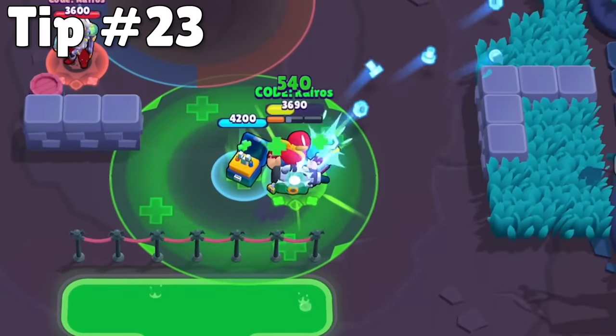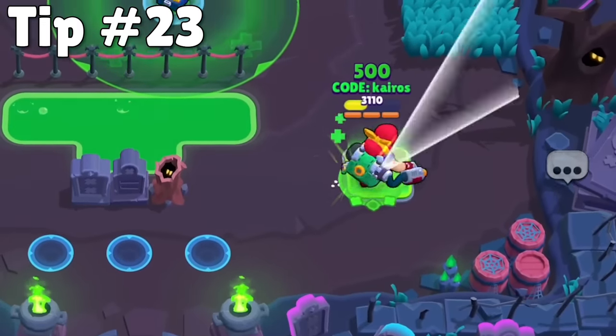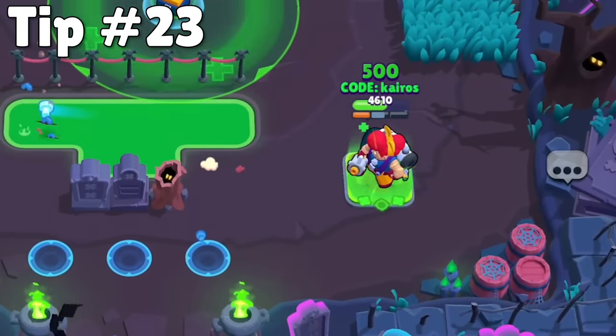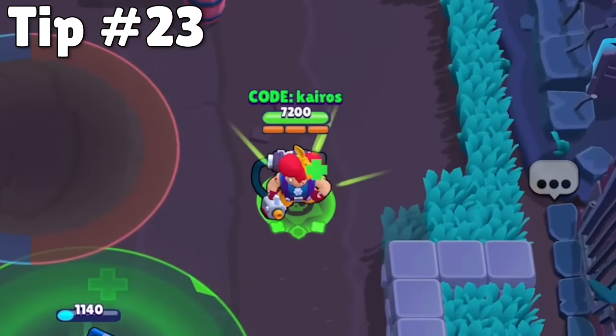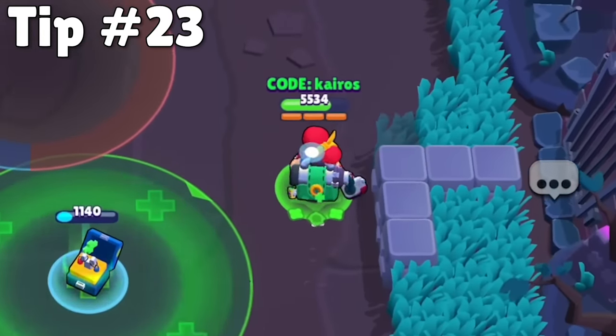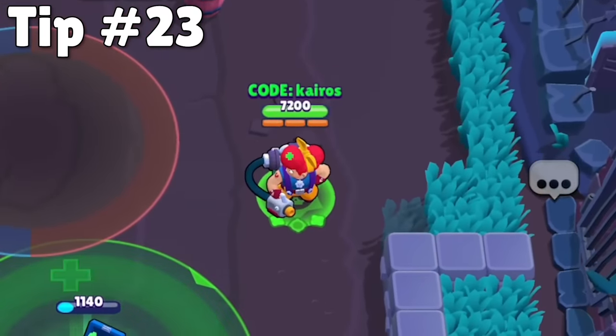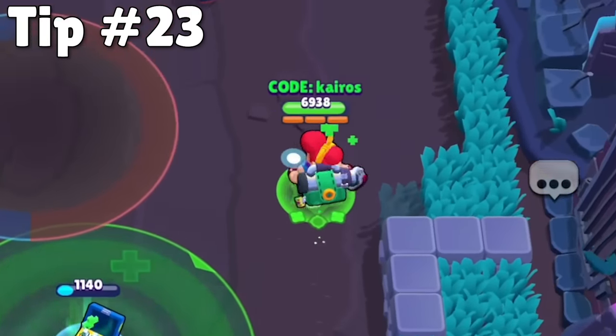There are three ways to heal in Brawl Stars. One is through healing abilities. Second is by standing on a healing pad, but the most important is natural healing. This happens when you have not activated any abilities or taken any damage for a few seconds. It's almost always better to fall back and heal than it is to die and have to respawn, because dying actually allows enemies to control more of the map, so you want to use natural healing as much as possible.